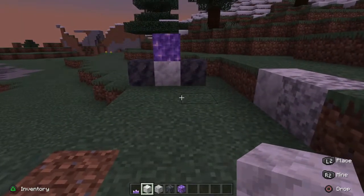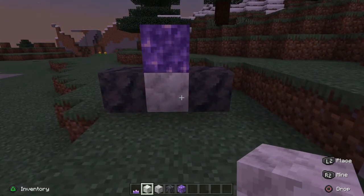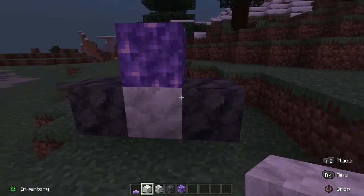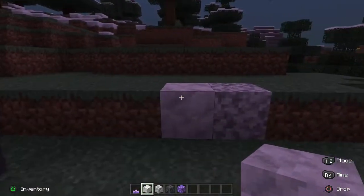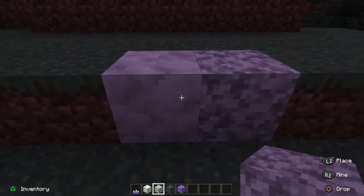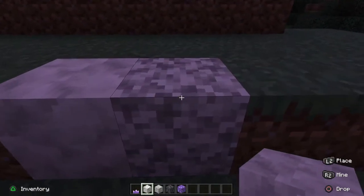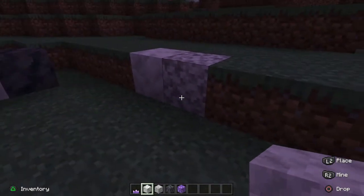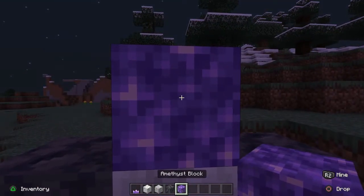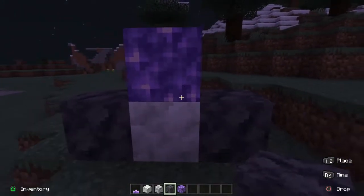Moving on to the calcite block, which is one of the new blocks you'll find in the caves. It spawns between smooth basalt — those two dark blocks — and blocks of amethyst. It's quite similar in texture to nearby blocks but a bit smoother and whiter. It can be found underground surrounding the outsides of amethyst geode formations, so if you find amethyst blocks with a lot of smooth basalt it'll generally look like a crystal, just like in real life.